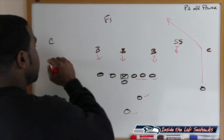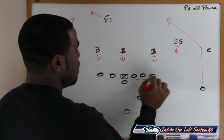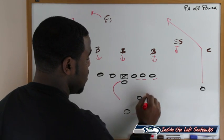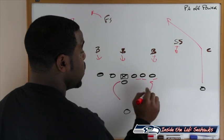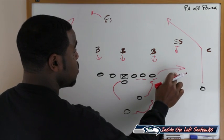Behind him we have the backside post, and on the weak side we have a post as well, trying to occupy the safety. The built-in hot read: Russell Wilson reverses out facing the outside zone, with both guys here blocking. The quick read is a tight end shooting to the flat, so in short yardage and goal line situations, that's where you want to go.